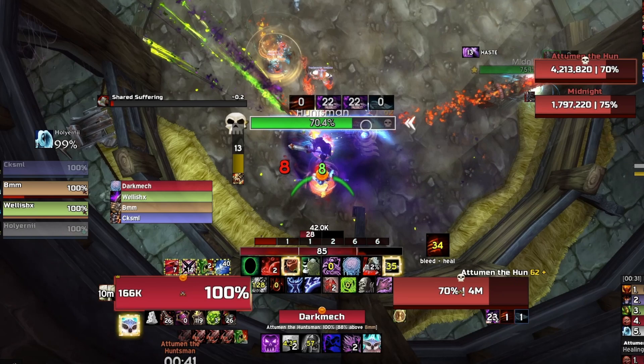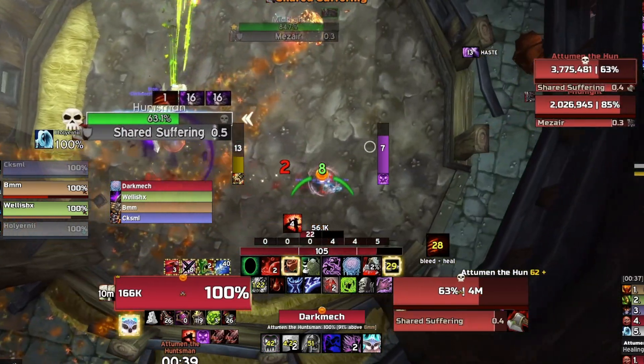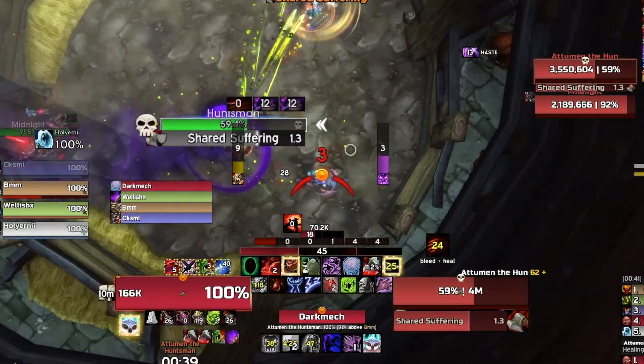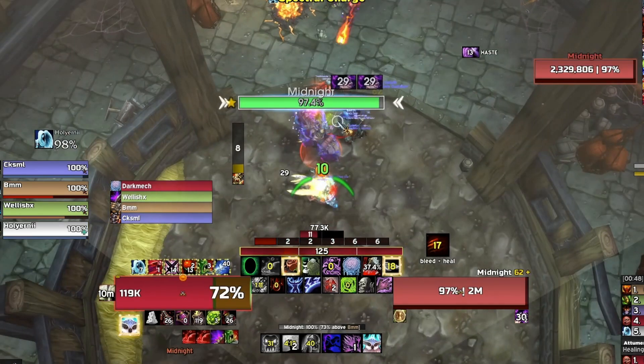Let me show you this again. There's going to be two casts. Shared Suffering goes off, I pop Death's Advance and I strafe all the way and keep moving out of this one. As soon as I get back into melee range, Shared Suffering goes off again and I move out of melee range. That's the way you deal with Shared Suffering — that one gets cancelled because the 20 seconds is up and we're back to Midnight.